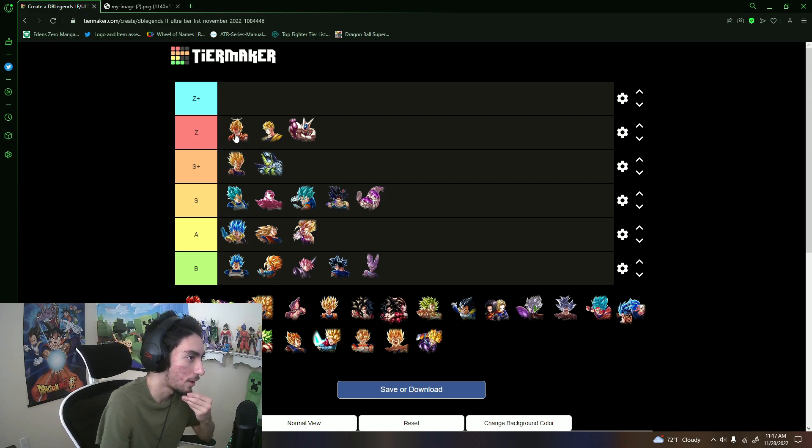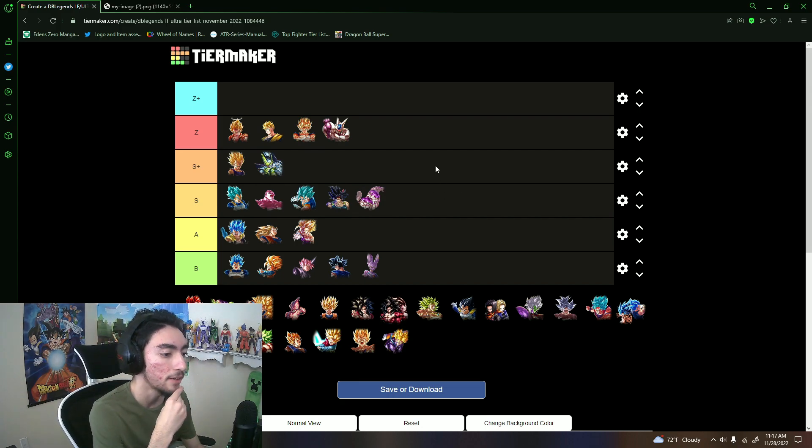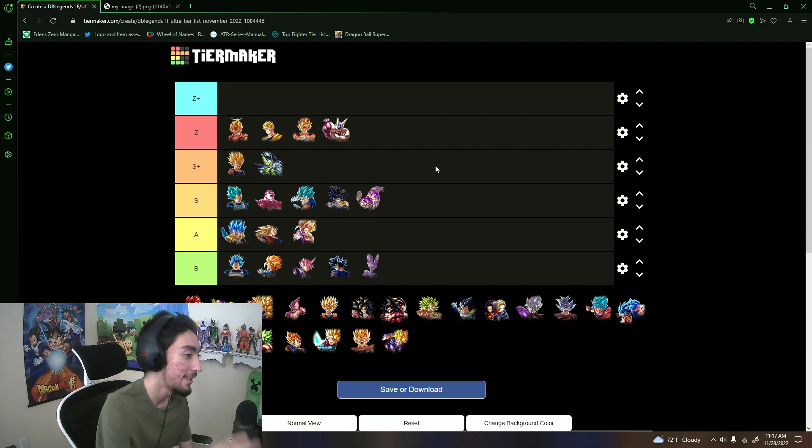Ultra Gogeta I think is better than Future Gohan, so he's Z tier worthy. Ultra Super Vegeto I'll put there too — every time I use Gogeta lately he's just way more valuable and dominates more easily. His endurance on his ultimate — that 30 timer count endurance solidification — is crazy valuable, especially versus Beast Gohan. The amount of matches I've won because of that is crazy.